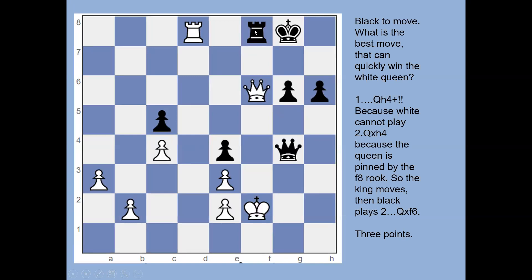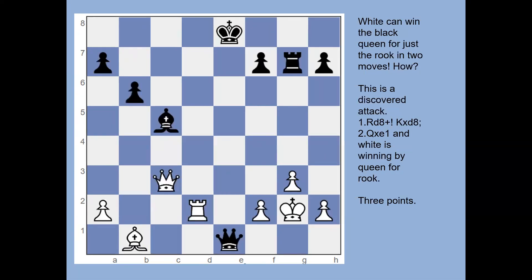This is a tricky one worth three points. The key point is that the rook and the king are on the same file, so the white queen cannot legally move because it would be rook takes king. Queen to h4 is check, attacking the king and also attacking the queen. The queen cannot capture because rook takes king would be illegal, so when the king moves, queen takes queen — that's a win of a queen for black.